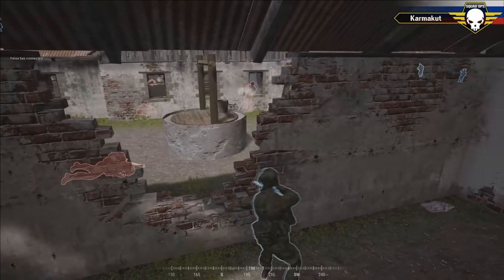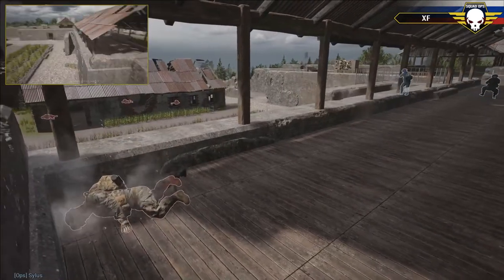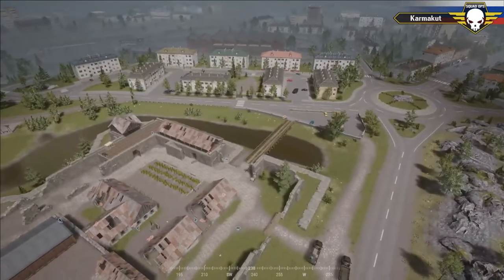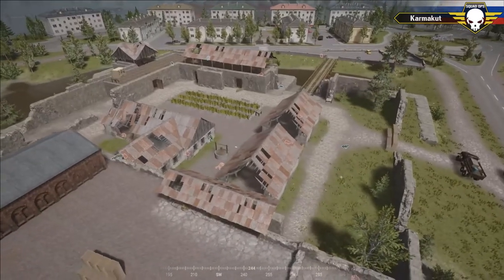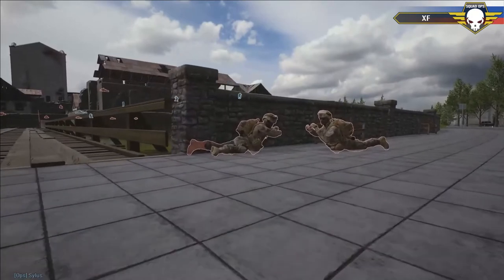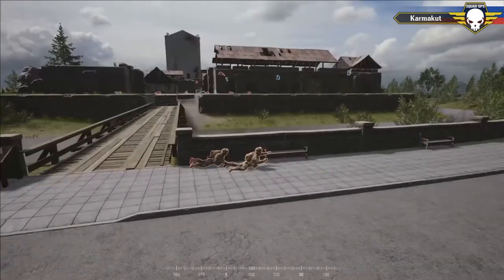A lot of small one-on-one skirmishes are going on right now. Russia is still maintaining pressure, using aggression to their advantage. All U.S. soldiers inside the compound have now been killed — Russia has full control over the compound. The only players left alive are two U.S. soldiers on the west side across the moat. We'll see if Russia can hold and complete the objective, or if those two U.S. soldiers can swing back and recapture. It looks like they've already been spotted. A key grenade on the upper side of the compound really turned the tide.